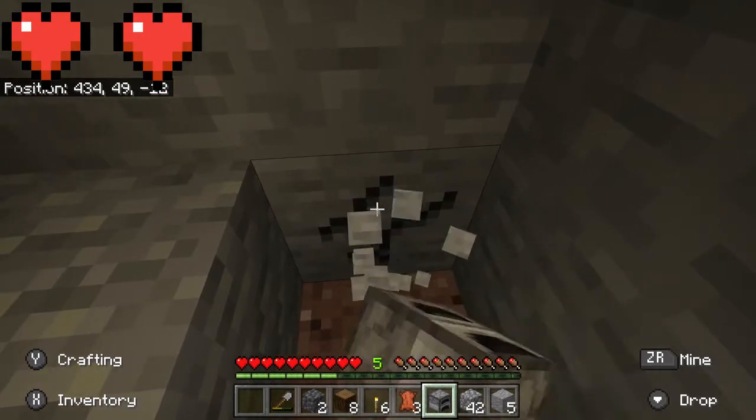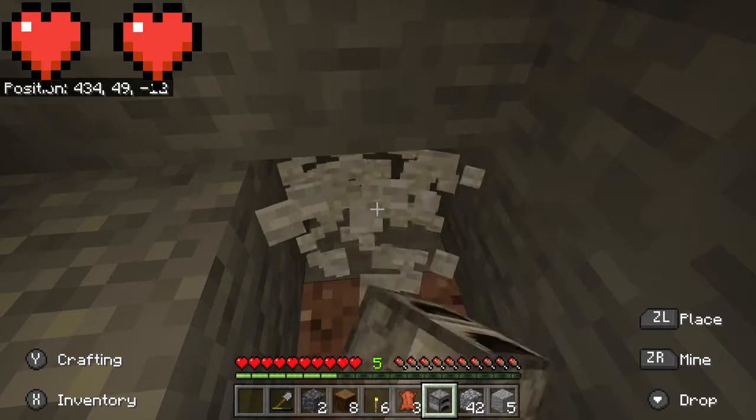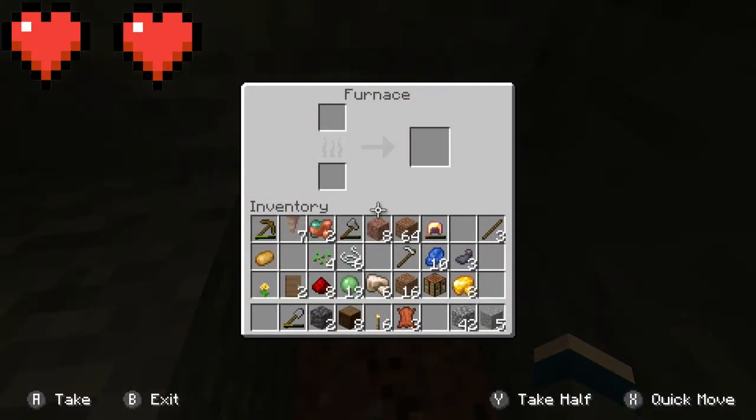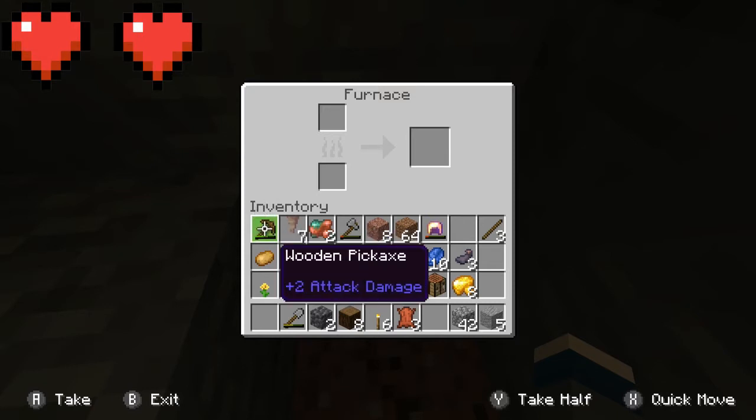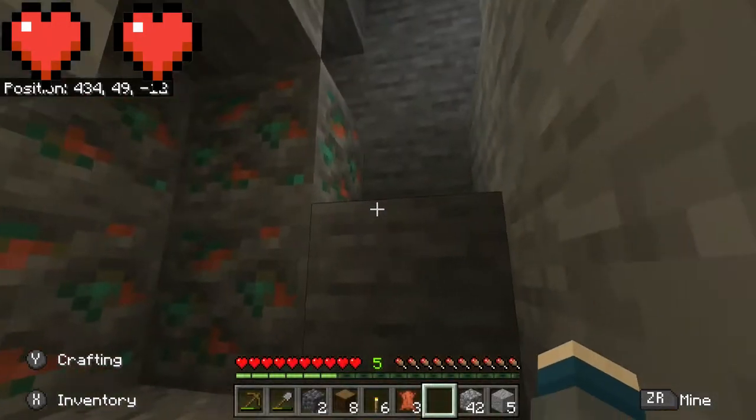Yes, I'm breaking this stuff with my fists because — actually, I do have a wooden pickaxe, but this makes people's souls hurt more. Speaking of wooden pickaxes, by the way, I'm not counting the background and hotbar as green — that's just an indicator. It's only if the item itself is green.